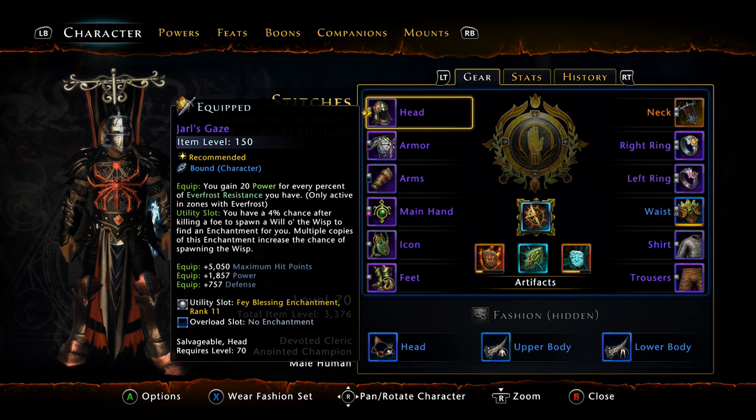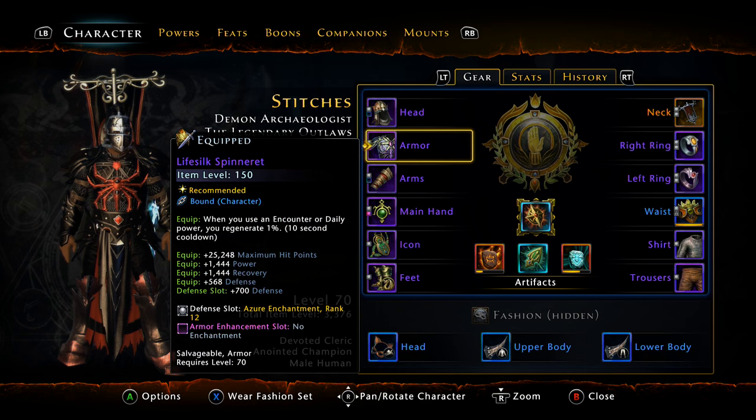For a pure buff/debuff cleric, the Harl's Gaze is going to be best in slot — you can't pass up almost 1,900 power. I don't even know what the relic gear gives the cleric, but it's not 1,900 power. Same with the Life Silk Spinneret: it's 1,400 power and 1,400 recovery plus some defense. In my eyes that's pretty much best in slot — it has to be better than relic gear, especially since I'm not going for relic gear on this character.